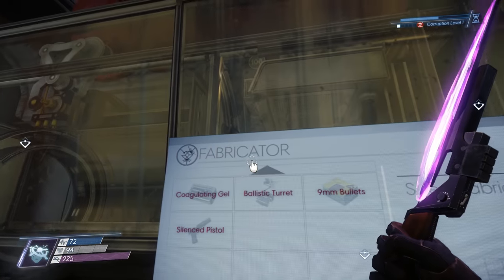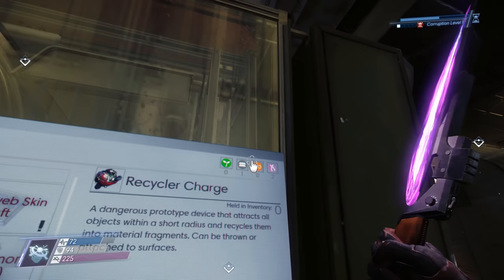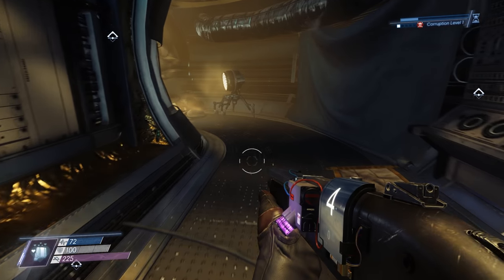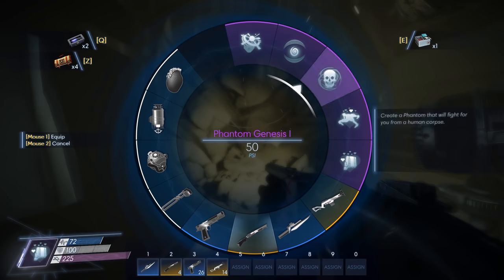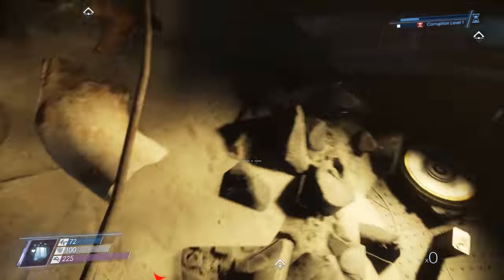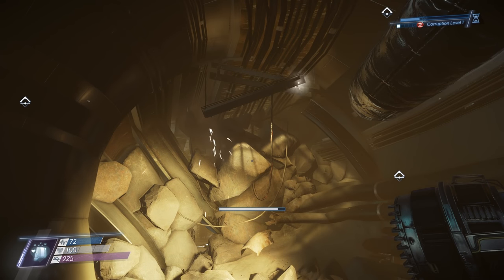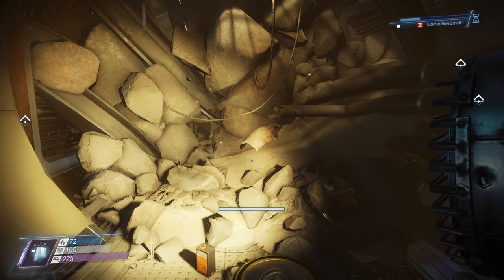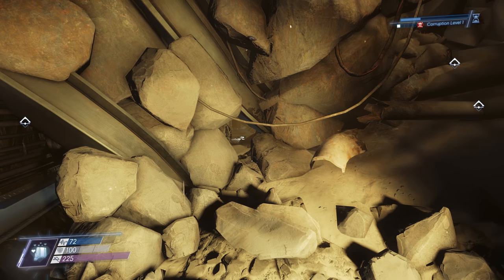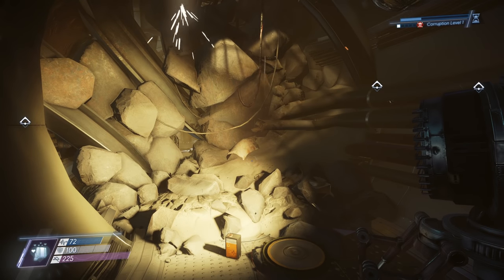Maybe if I recycle some stuff I could make one. I need one orange thing and one more metal or material. Recycled enough material to make one recycler charge. Please work. I'd be kind of surprised if this did, but you never know. Maybe once you progress to a certain point, this will just open up naturally as the simulation becomes more accurate and more dangerous.